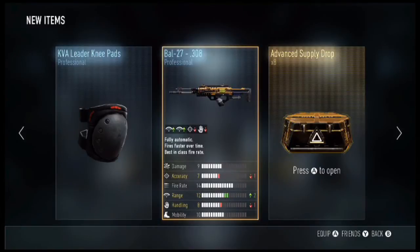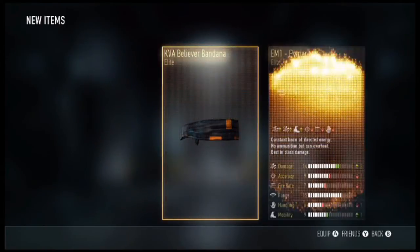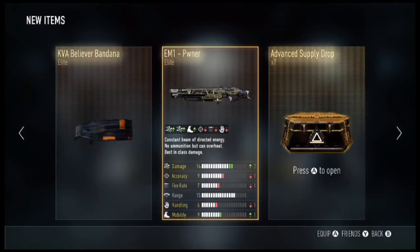We get the Bow 27 .308, KVA Leader Knee Pads, and more enlisted items. Elite! We get the KVA Believer Bandana and our first EM1 Elite weapon called the PWner — it comes with plus two damage, minus one fire rate, minus one handling, plus one mobility. Wait for a video on that one.